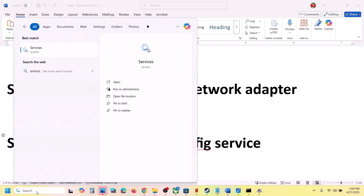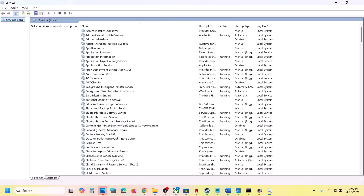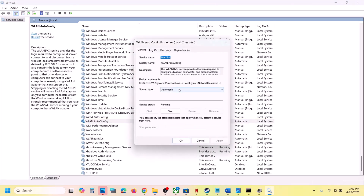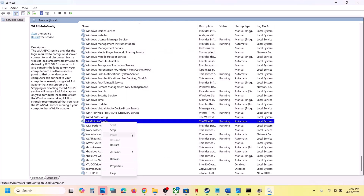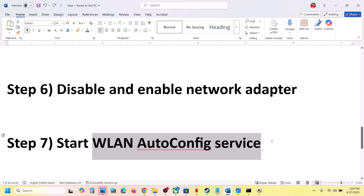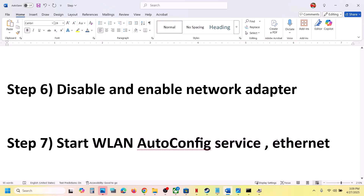If that does not work, start the WLAN AutoConfig service. Type Services in the Windows search box and click on Services. Find WLAN AutoConfig, double-click it, set startup type to Automatic, and click Apply. If Start is highlighted, click Start. Right-click the service and click Restart. You can also switch to an Ethernet connection — if your computer has an Ethernet port and cable, switch to a wired connection and check.